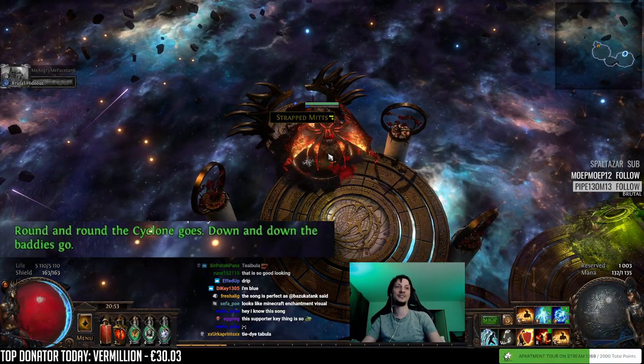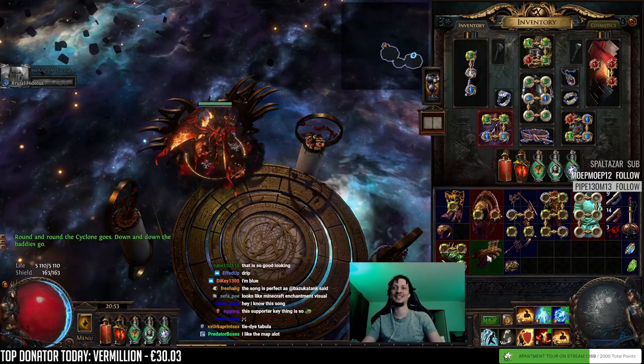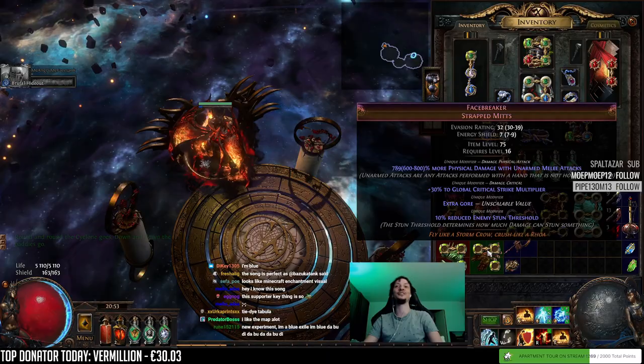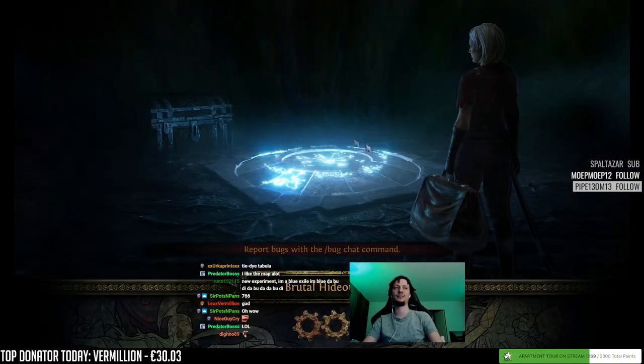Phasebreaker! 'Round and round the Cyclone goes. Down and down the baddies go.' Let's see the number - 789. That's a high roll Phasebreaker. That is a very high roll. Nice. Couple leagues too late for that, but still.